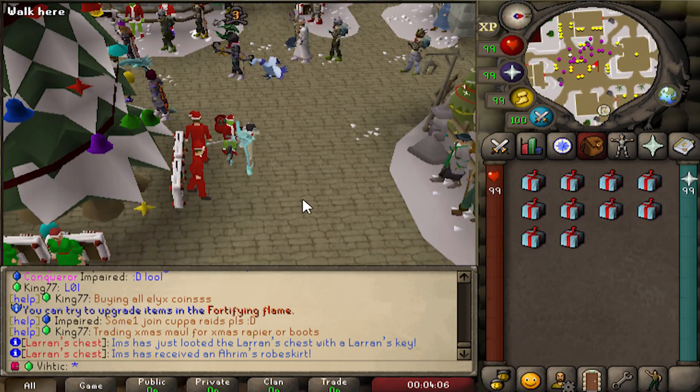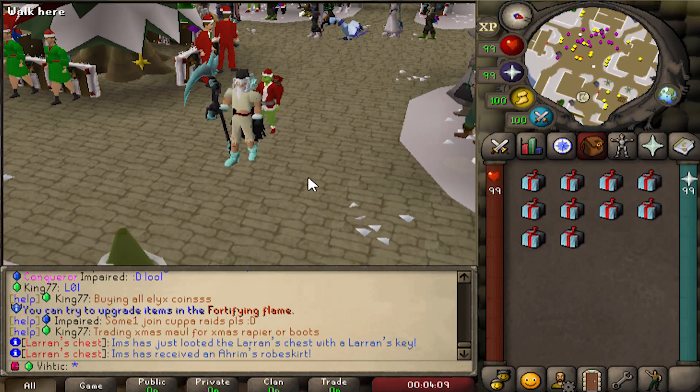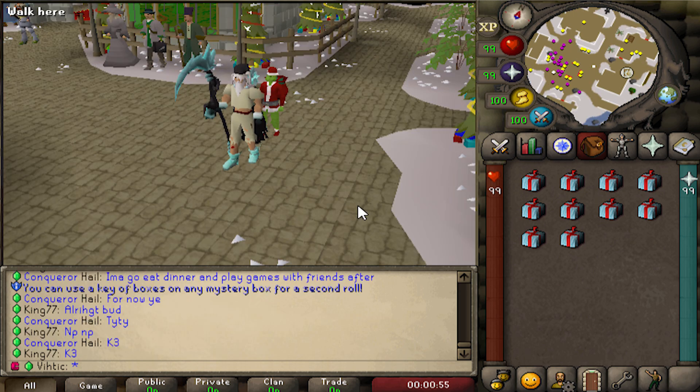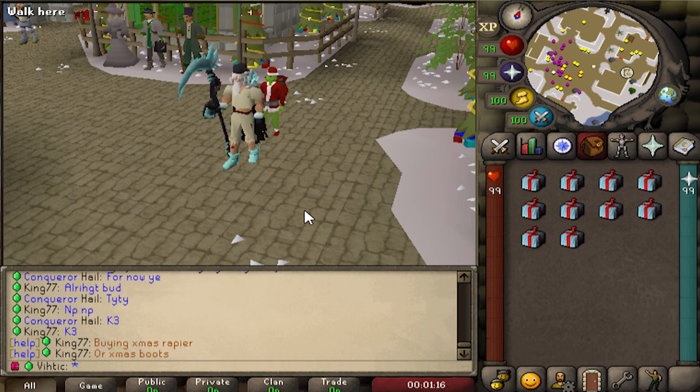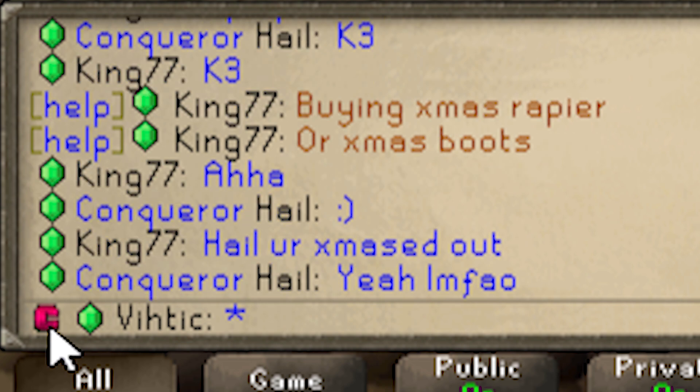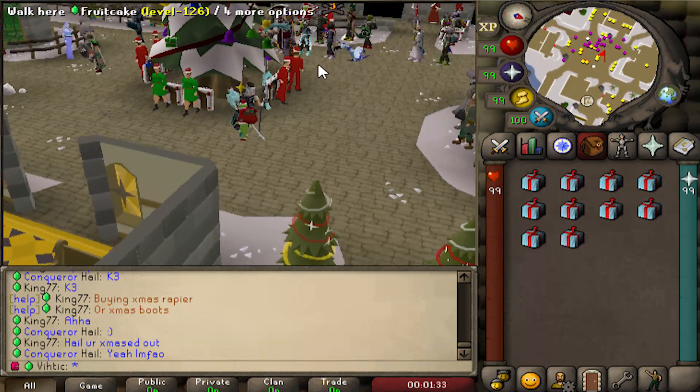We're going to open up 10 of these Xmas mystery boxes and see if we can get something good. But first I want to tell you guys about the new contributor rank. Contributor rank is basically for the most devoted players that want to have a bigger say in updates and changes to the game. You'll have a much bigger impact helping other players and deciding what new content should be added. Being a contributor will also heighten your chances of getting a staff position. You can apply over on the forums - link in the description - and you get this cool little C next to your name.